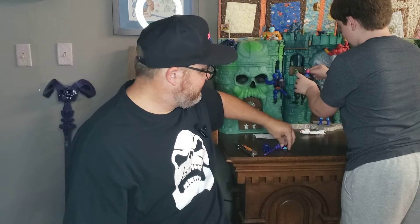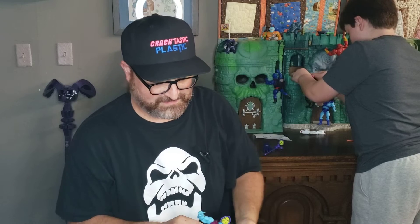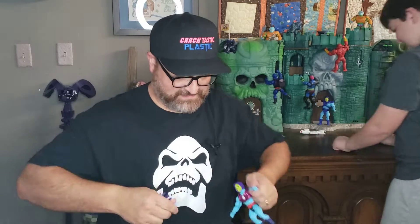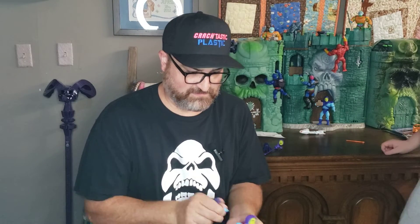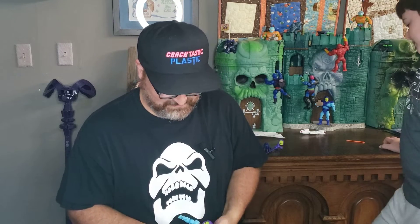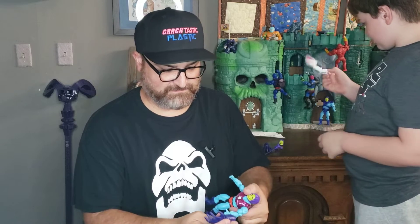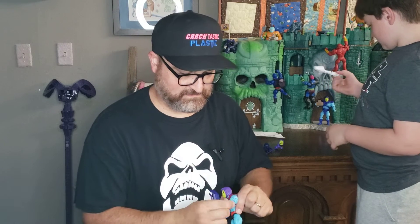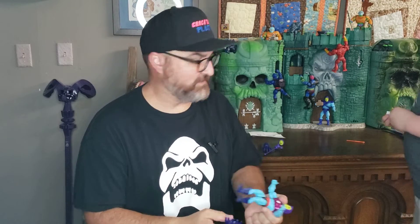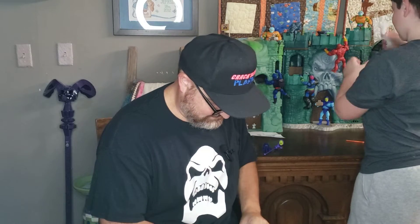He also has another hand so he can hold something else — probably to put on this hand so it fits into his terror claws better. There we go. Everybody's attacking Grayskull.